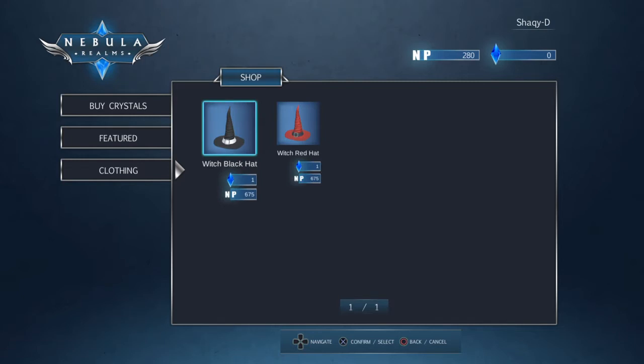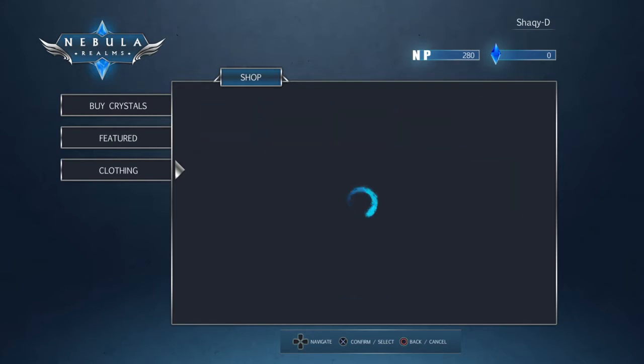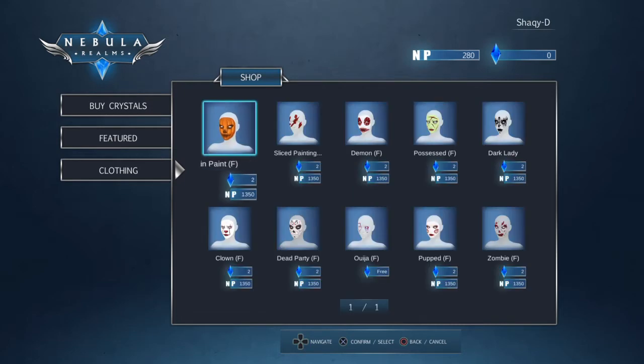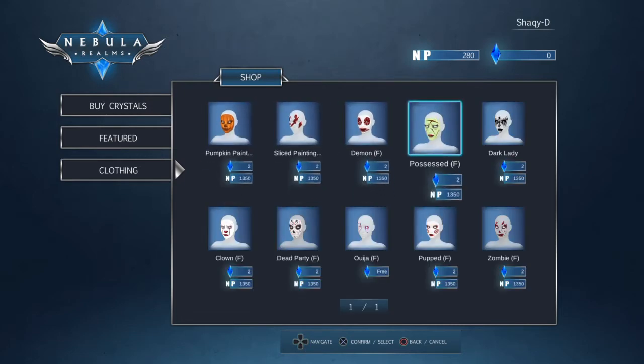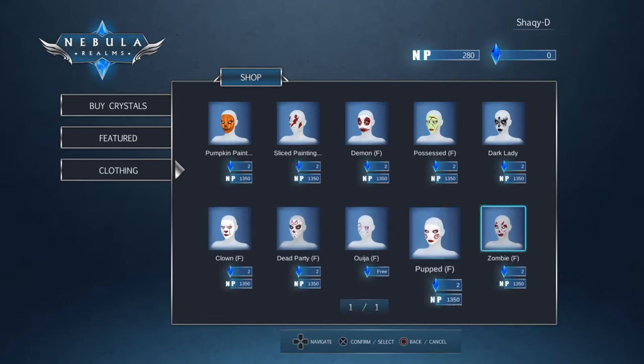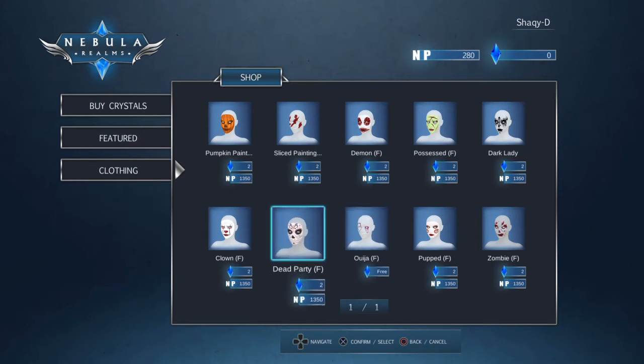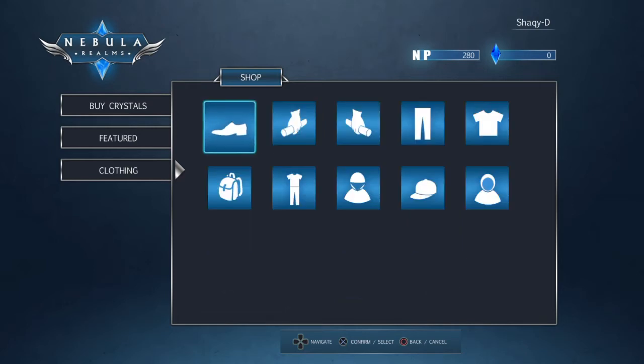Something I noticed: males don't have any hats, but females got the witch hat and the red witch hat. They got the same face paints — Ouija, clown, zombie. The Ouija one is free — that's pretty cool. So that's the Monster Party Volume 2.